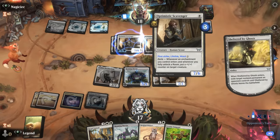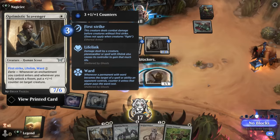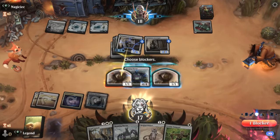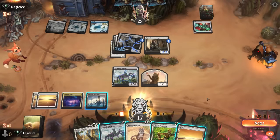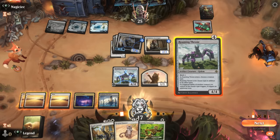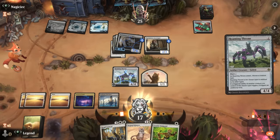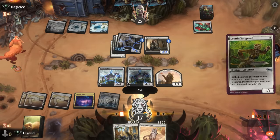At least Roaming Throne is safe, but Sheltered by Ghosts is definitely their best card in the matchup — it gives their scavenger lifelink and ward two. We'll probably still chump. We could try Caracal, or go Roaming Throne into Vanguard, and then next turn Caracal gets to make even more cat tokens. We gain a little bit of life off Vanguard in the meantime.